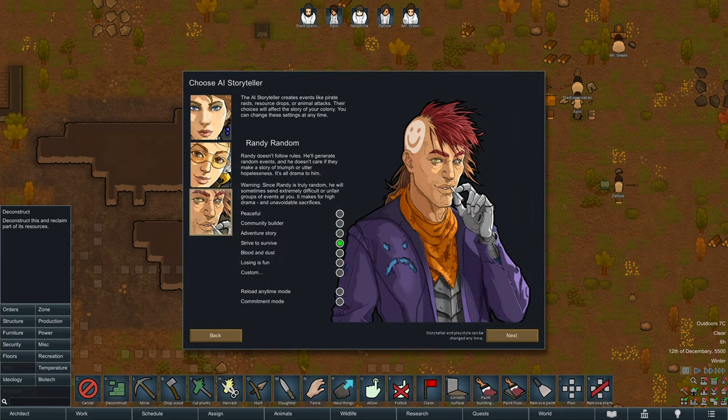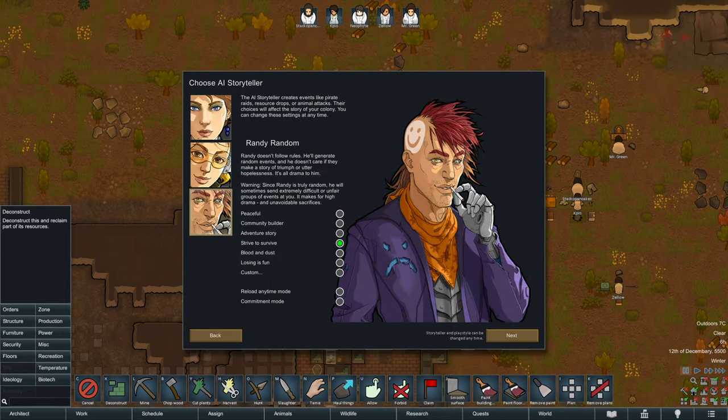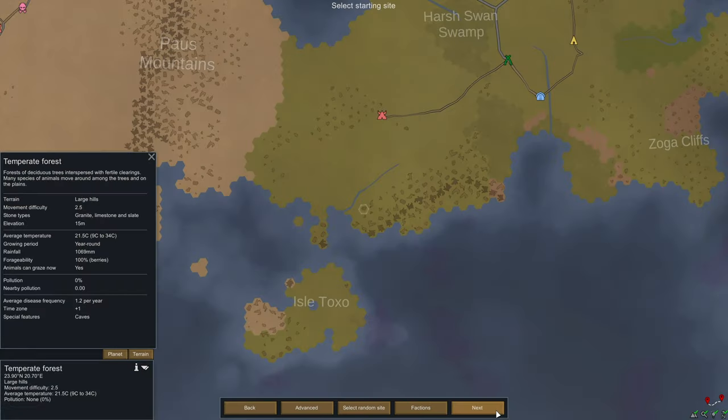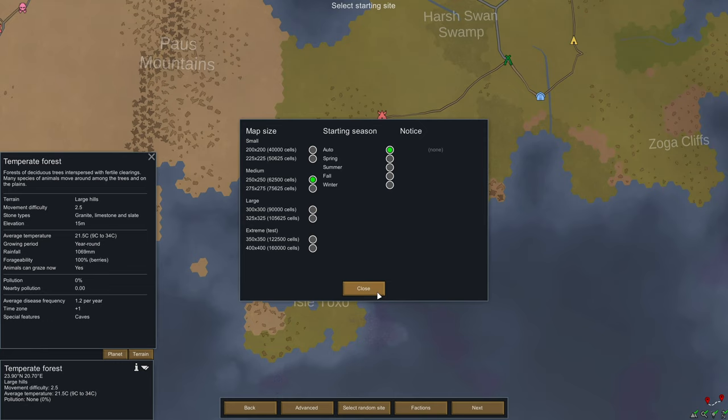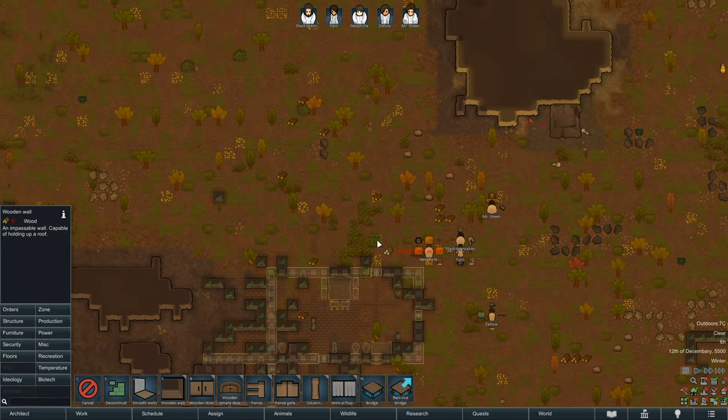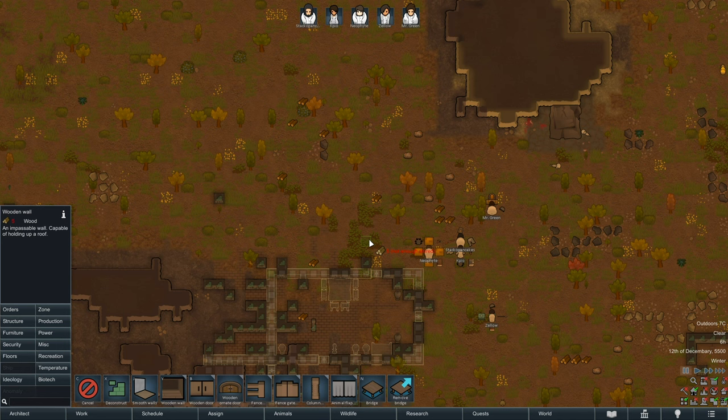We're still Randy Random on Strive to Survive. The world seed is Pepper with other default settings. Another kind of normal temperate forest area, with year-round growing at 23.90 degrees north, 20.70 degrees east — northeast of Isle Toxo. The map size this time is truly default, not going 275 by 275. I feel like 250 is probably okay. It is a large hills area as well, so hopefully anything that spawns at the map edge can still maybe come at us.